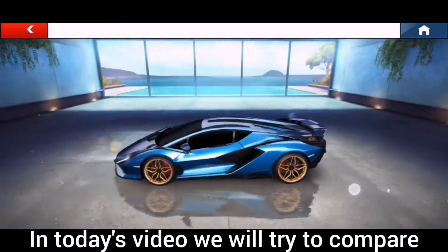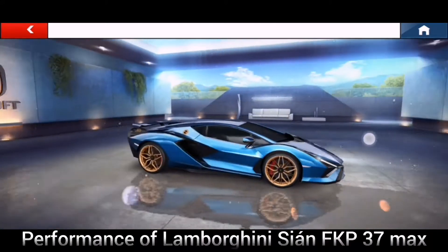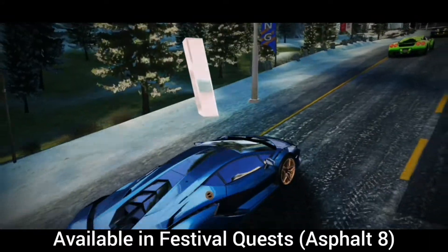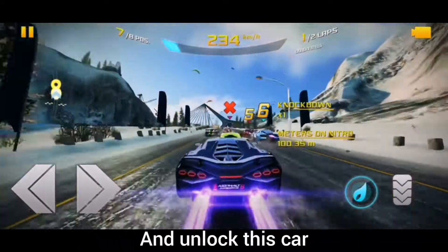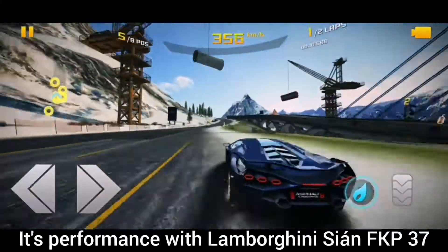In today's video we will try to compare the performance of Lamborghini Sian FKP 37 Max and Torino Design Super Sport. Torino Design Super Sport is a new car available in Festival Quest. You can complete Festival Quest and unlock this car. I have unlocked this car, so I am comparing its performance with Lamborghini Sian FKP 37.